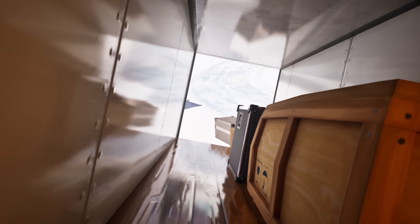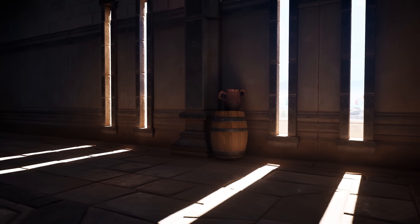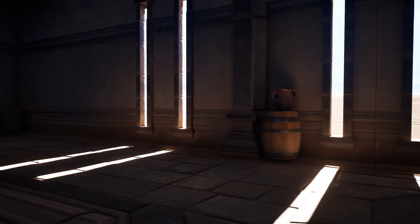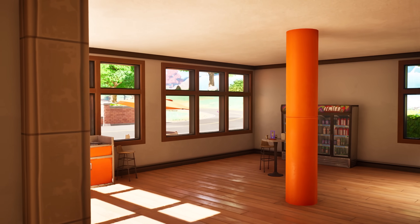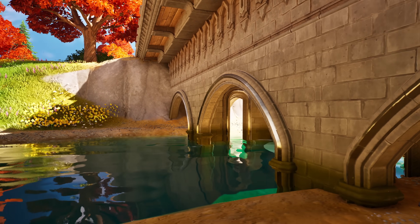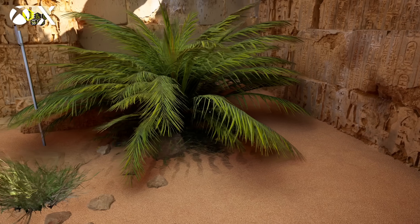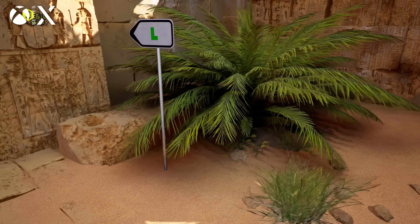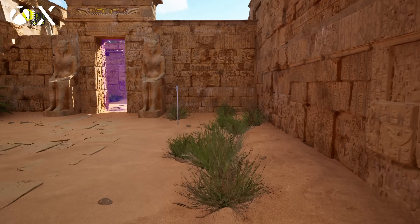The lighting detail in UE5 titles is superb, even in games that are only making use of software Lumen, which isn't using hardware ray tracing. You get lots of fine indirect lighting, reflections, and shadows, with each technique showing fidelity that wouldn't really be easily replicable in a last generation game. In broad strokes the tech works, but when we do an in-depth look at some of the console versions of these games, the results can be a bit more mixed at times.